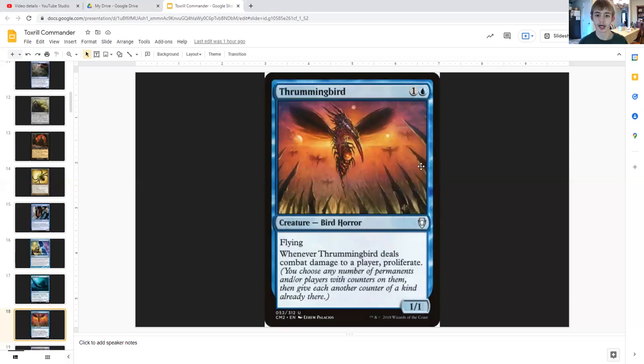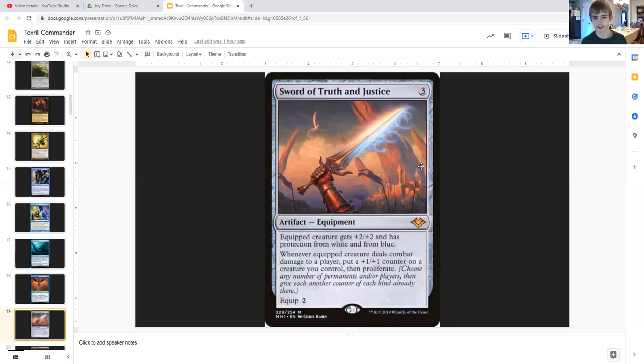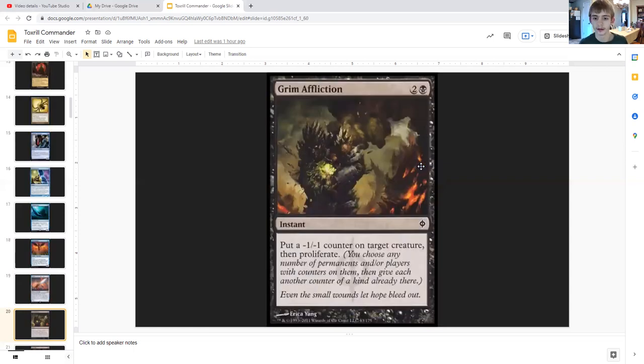Thrumming Bird is a 1/1 flying bird horror for one generic and a blue, and when it deals combat damage to a player, proliferate. Sword of Truth and Justice is an equipment artifact for three generic — a creature gets plus two plus two, has protection from white and from blue, and whenever the equipped creature deals combat damage to a player, put a +1/+1 counter on a creature you control then proliferate. Equip costs two generic, and you can only activate equip abilities on your turn.